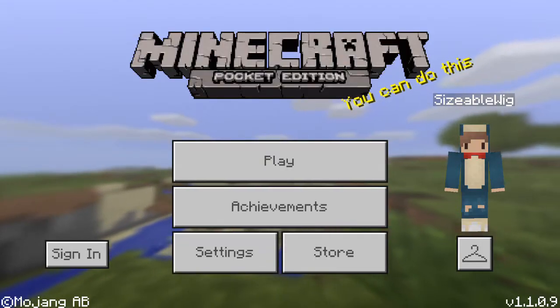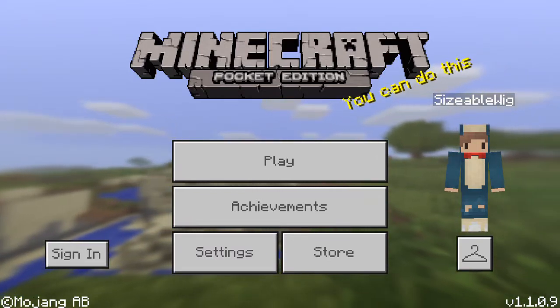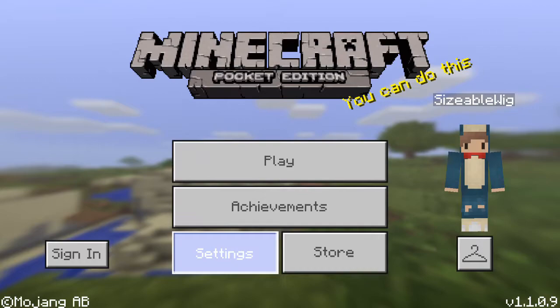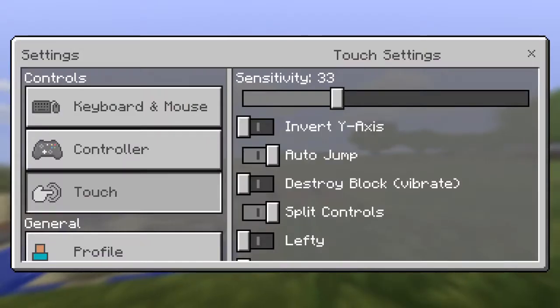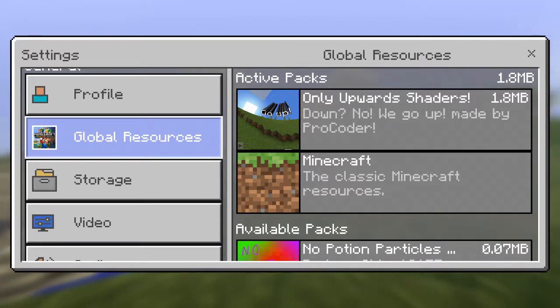Hey guys, that's BlueKens, I'm here with another video, and I'm doing a video on this Upward Shaders. To apply it, you go to Global Resources in the Settings — if I just tap here, as you can see, I already have it applied.